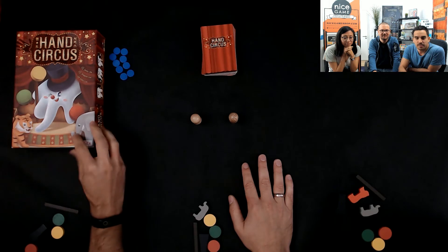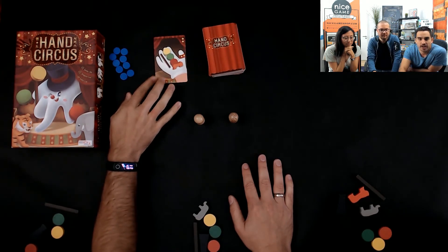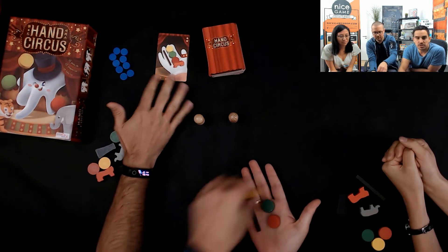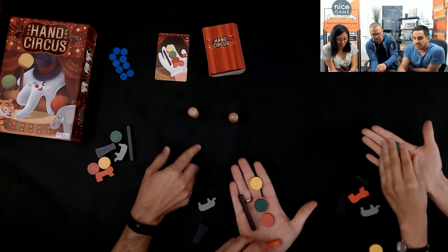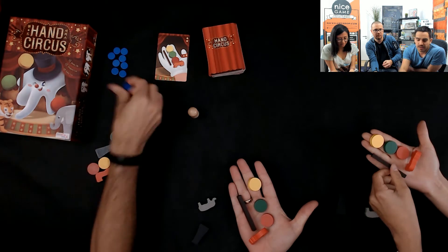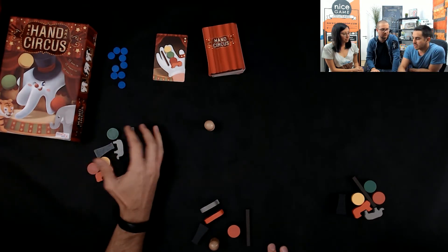Hand Circus is a pretty fast game. In each turn, you draw a card showing an illustration of a hand in a particular configuration using elements each player has. The game is about making the same configuration as quickly as possible and taking an audience token. The last player, when there aren't enough audience tokens, gets a blue token — a minus one point. If you get five blue tokens in a three-player game, you're out.